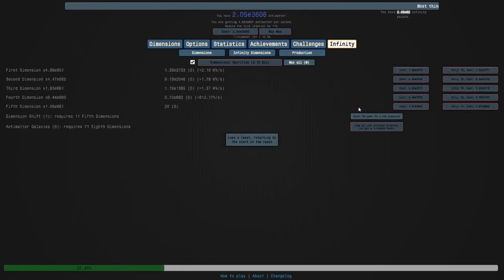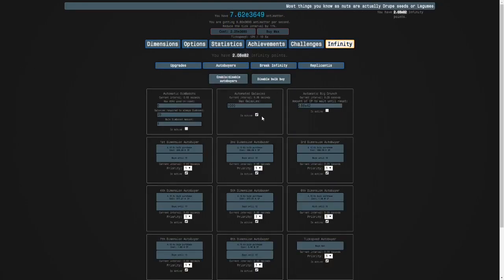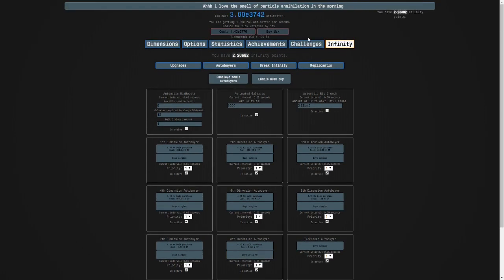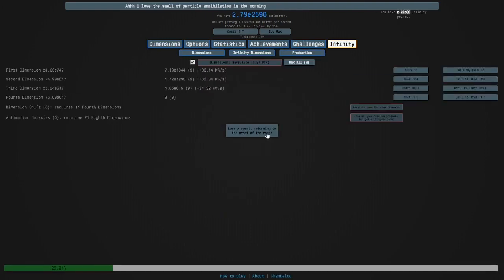Here's what you have to do: turn off bulk buy, then set auto dimension boost to zero and 18. Set the first seven dimensions to buy singles, set tick speed to buy singles, and sacrifice can just be on. Then I'm gonna hold eight — well, I'm supposed to start the challenge now.